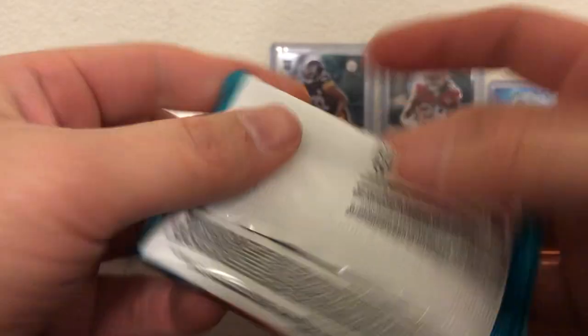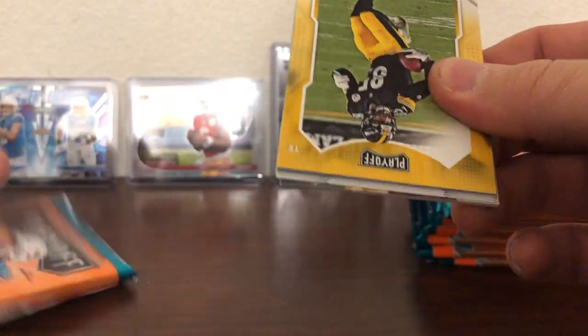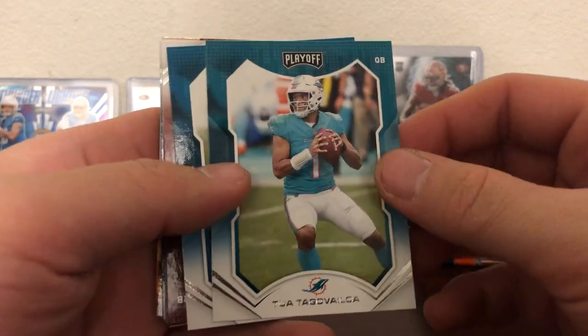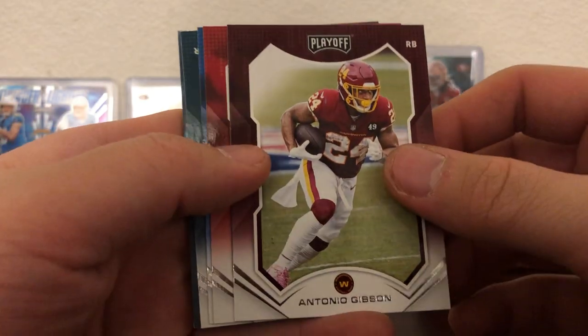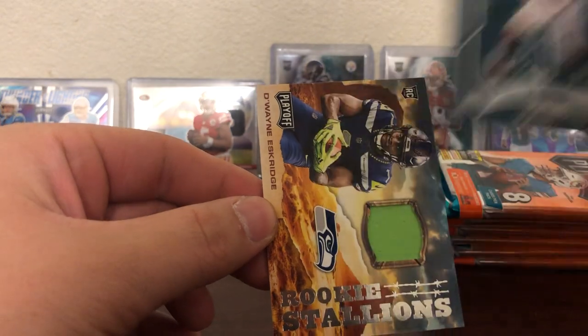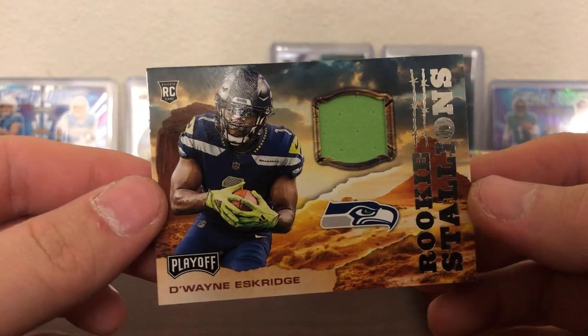I hope this isn't the hit already — it feels kind of thick. Yep, we already got it. I'll take it. We've got Eric Ebron, Tulip, James Robinson, Nathaniel Gibson, JJ Watt, Barry Sanders — oh yes — Davante Smith. Our rookie stallions are getting a cool neon green — Dwayne Eskridge.